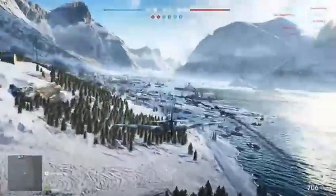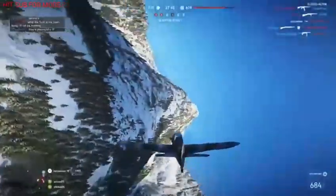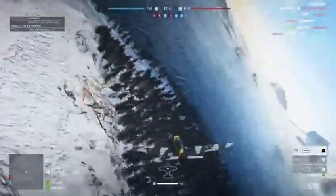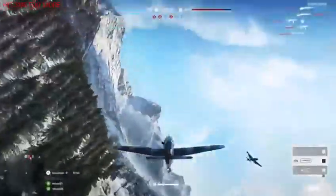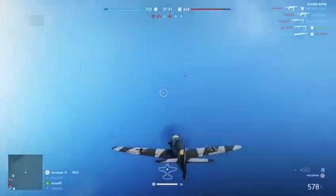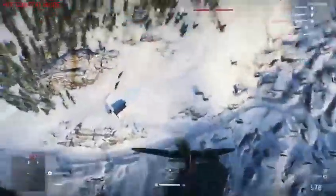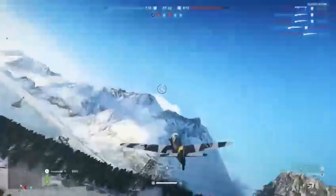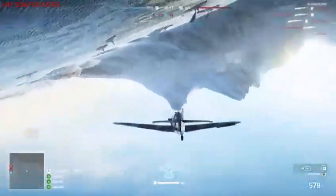I'm hearing an enemy Spitfire on my six. Let's turn — oh my god, if we don't turn real quick we're in trouble, he's right on us. What options do we have? I've got a speed boost — let's kick it in. Go up and then down, because if you try and go up without a speed boost you're likely to stall. I think he's right on me — he's crashed! That's him in the kill log!